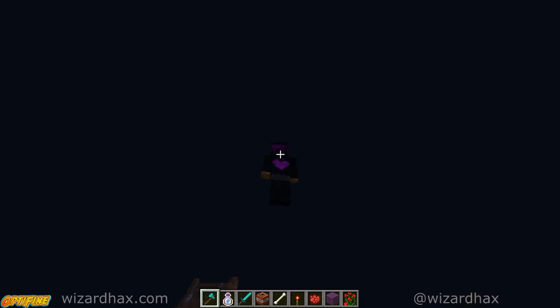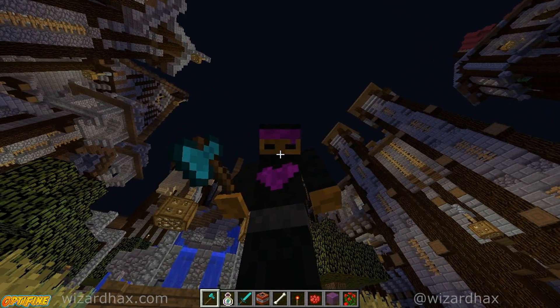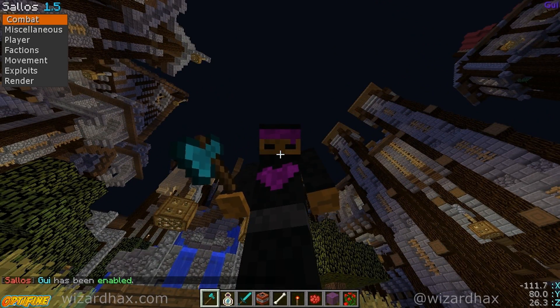Yo yo, what is up? Player Wizard here with the Minecraft 1.8 hack client Sail Away. Sail Away — easily the micro client. There's a download link in the description if you feel like a boss.